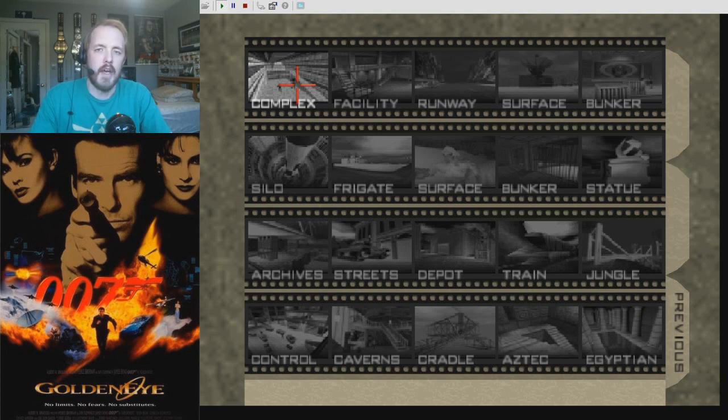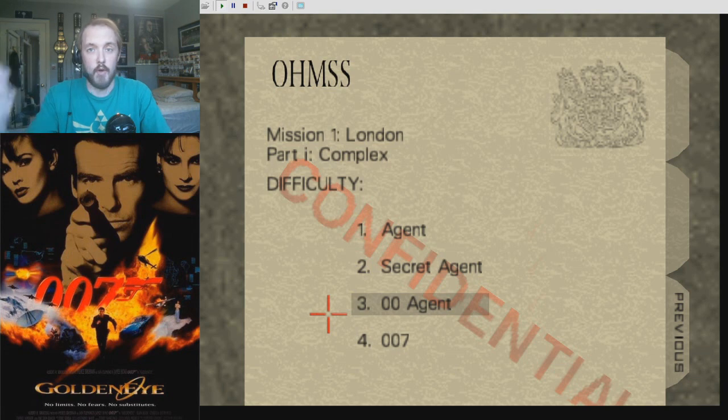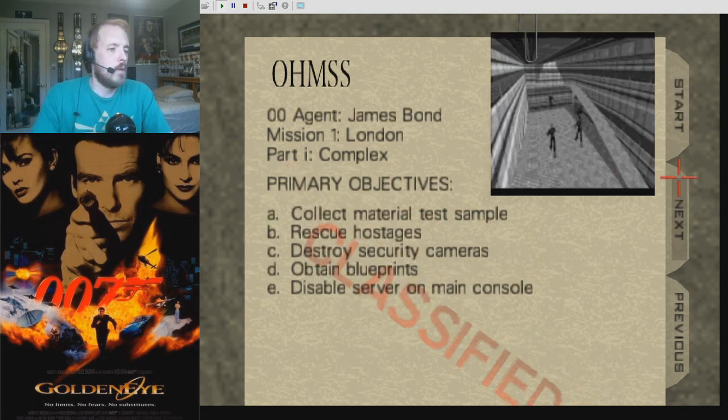This is Complex and it is by Terrell. A lot of complex missions going on here lately — seems to be a favorite of everyone. 00 Agent primary objectives: collect material test sample, rescue hostages, destroy security cameras, obtain blueprints, disable server on main console.